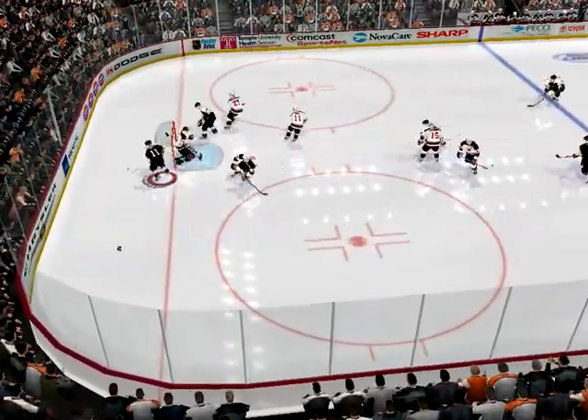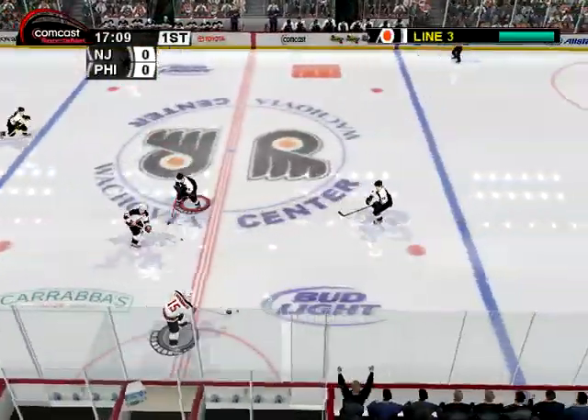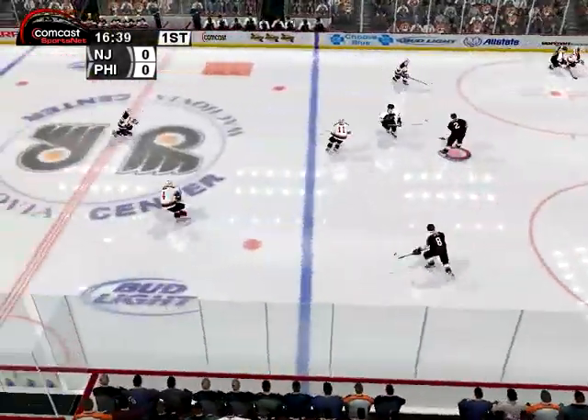Roenig with a shot! Stevens gets it! He's away to the races! Use the control pad or the stick on your controller to move your player around.